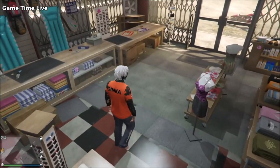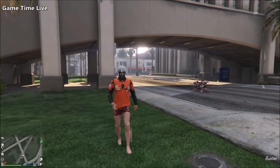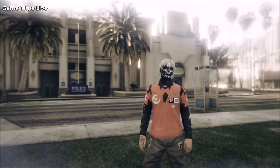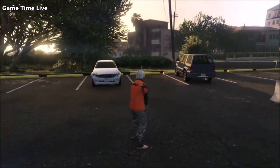After completing that, go back into Crooked Cop to merge the joggers on — clothing player owned. On the outfit selection screen scroll once to the left to apply the gray joggers to merge, then once to the right and your joggers should be merging on. Put on your earpiece and simply quit the job. Now we have the gray joggers applied.